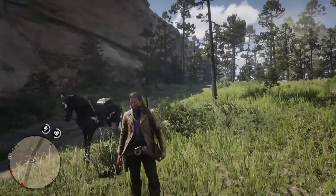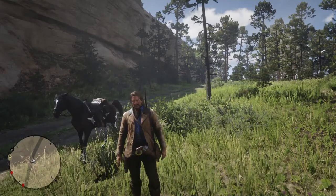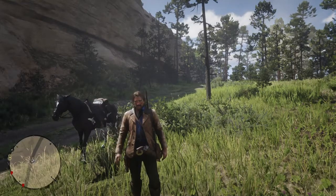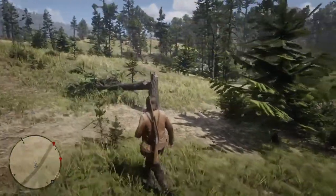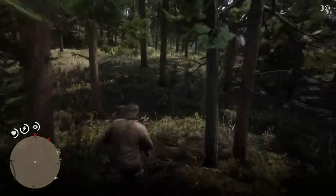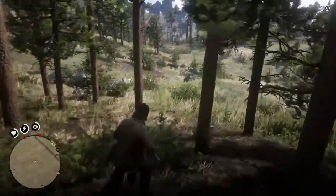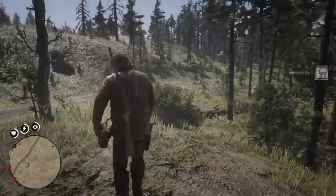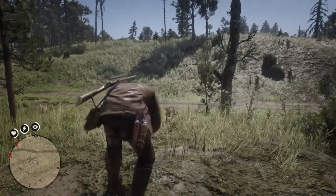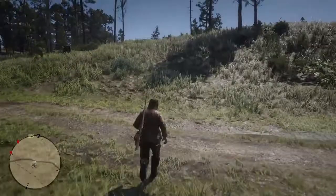Now we're gonna go get ourselves an elk. The next thing we're gonna kill is an elk — we need a perfect pelt from him to make something from our beautiful white fox pelt we got the other day. Hunting elk is a little bit harder than hunting a cow in a pen, but we'll see what we can do. You know, most of the time just yelling 'elk' doesn't work, but we'll use a bait to lure one in.